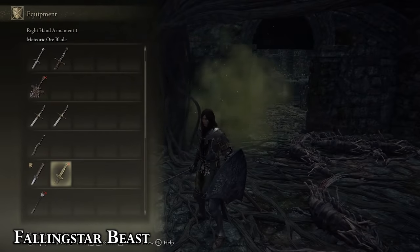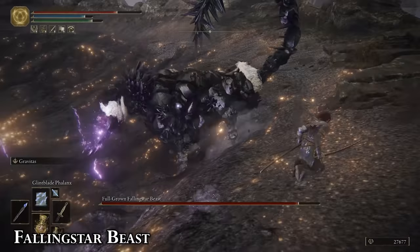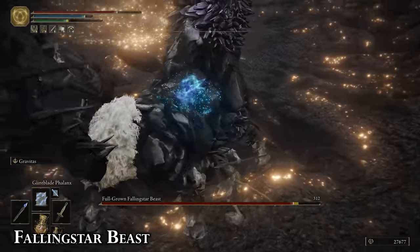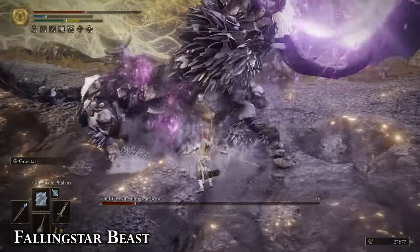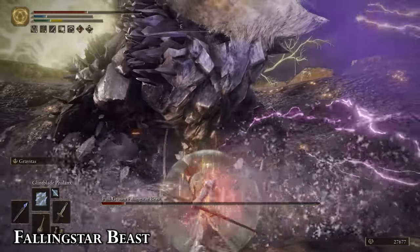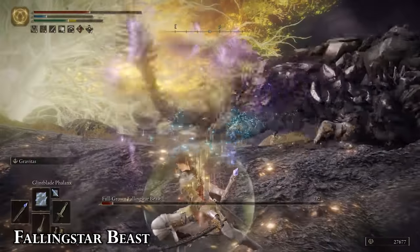Use the Ore Blade — it's in the description. Just go to Caelid Waypoint Ruins and pick it up. You should be fine. Take advantage of the long recovery window after it casts a large earth AoE at you. The full-grown variant has a gravity beam attack in its second phase that can be avoided altogether by just not being out in the open. Use Torrent to close distance fast if you need to, and then enjoy your free damage.